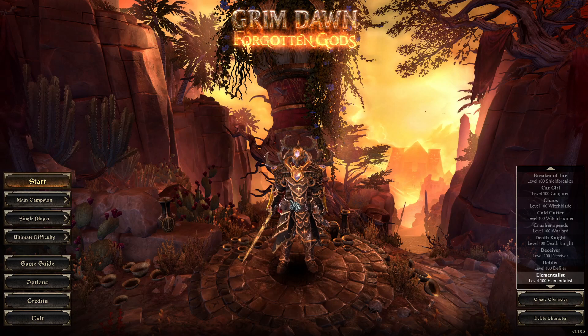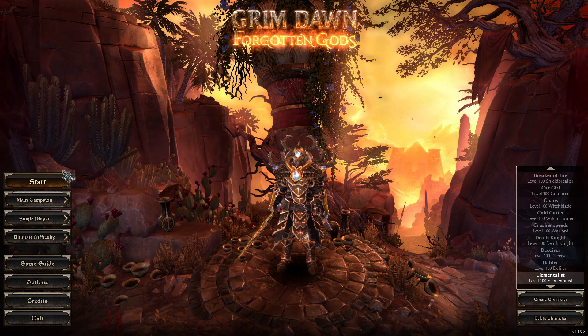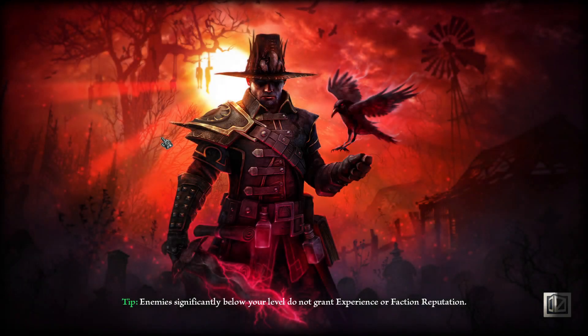All right, so this is the Next 100. It's an Elementalist. I'm using Thermite Mind Cyclone as my main thing, and I'm using the Conduit — like Lightning — and the Conduit to get Lightning Blackwater Cocktail.